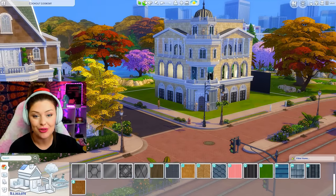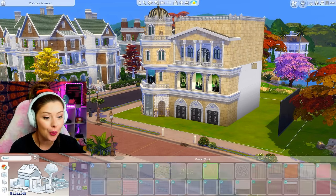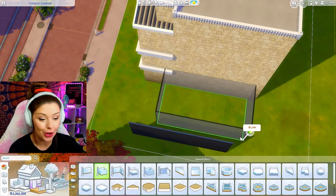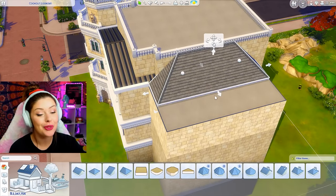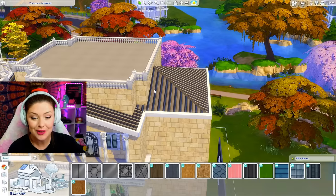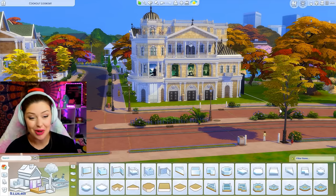I'm going to go in with this trim and make sure it's everywhere I want it to be, going around the building and filling in all the wallpaper. I still think I'm going to add on a little bit extra to my shell — maybe take it out a little bit more. I can do another bump out along this side with a different roofing style. I'm going to go in with a half-hipped roof. The detail is going to speak for itself on this build. With the shell and everything, I think it's good to go.